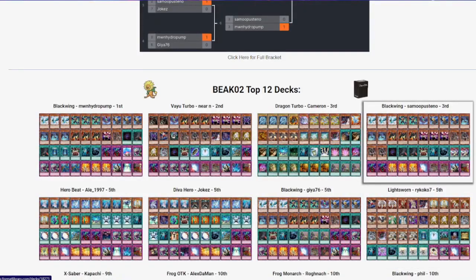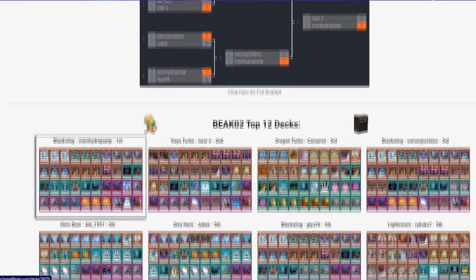We also have a hybrid Blackwing deck. My teammate Cam on Rod entered with Dragon Turbo and made top four — he just took my list and ProStorm's list from Ribbit 3 and got pretty far with it. It's nice to see someone using the deck and kicking butt. Nier on Vayu Turbo made it to the finals against me, and I won with pure Blackwing.